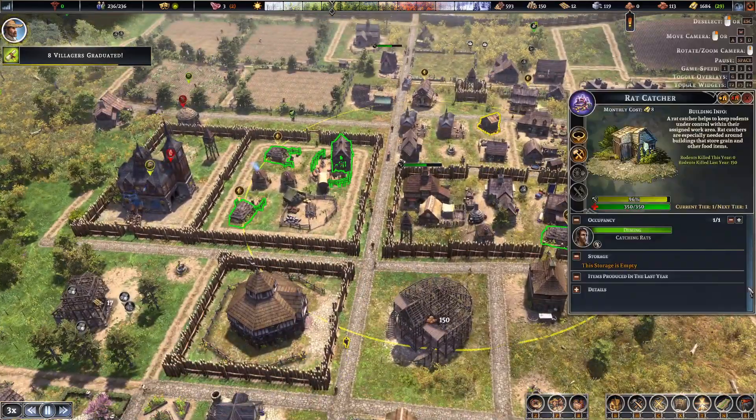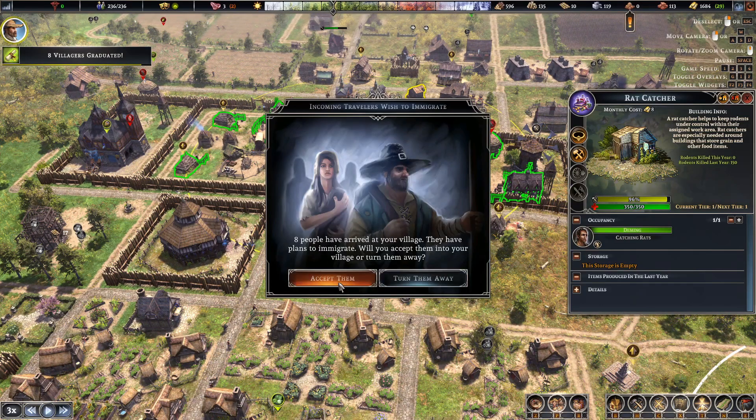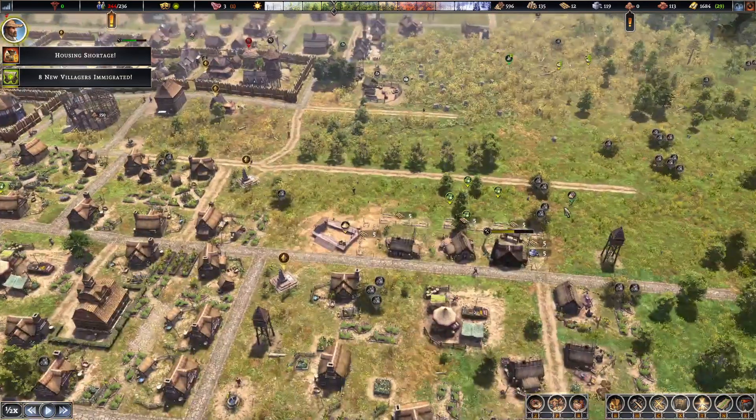We seem to have a rat issue here — let's get rid of that. Oh, nine new people! That's another challenge — let's accept them and slow down and put another house.